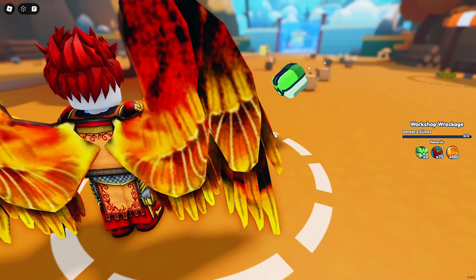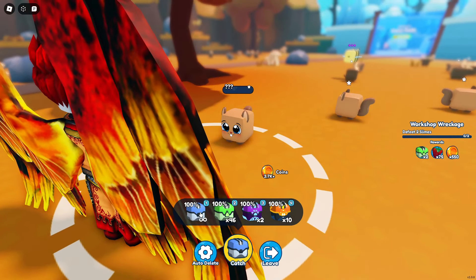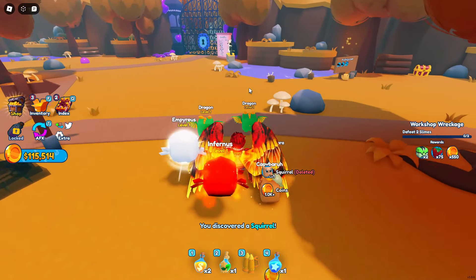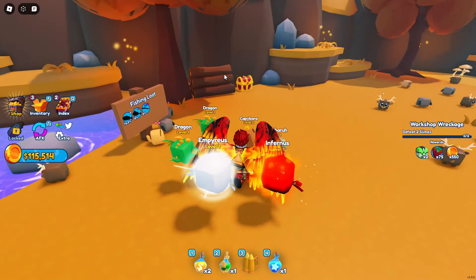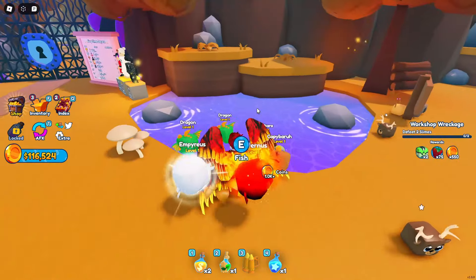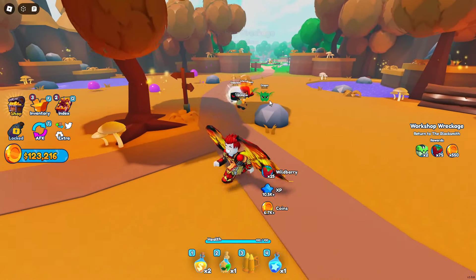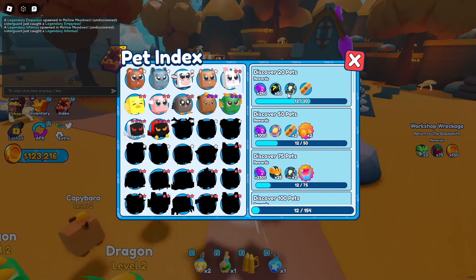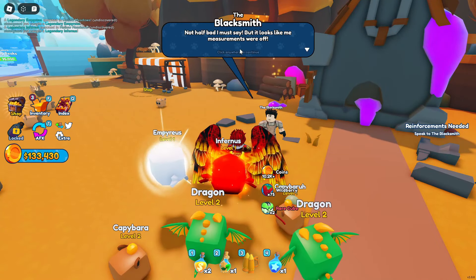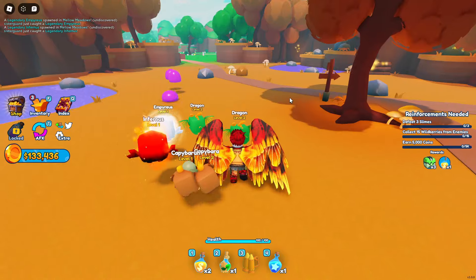There are some pets over here I don't have. Actually, let's go defeat the slimes — or actually, I'm going to grab those chests because that's important. Oh nice, dang. I have not tried out the auto fishing yet, I kind of really want to. I do like the fact that they have an auto pickup, that's actually kind of nice. Alright, I've done the quest: measurements, pile of gold, special elixir, three slimes, wild berries from enemies, earn 5,000 coins.